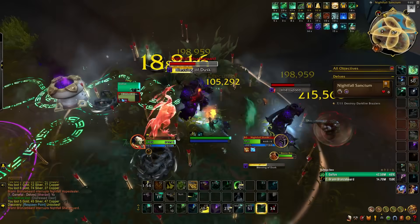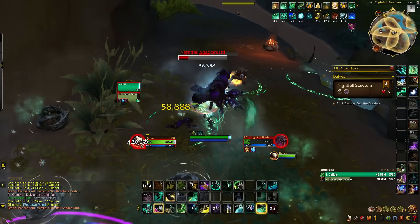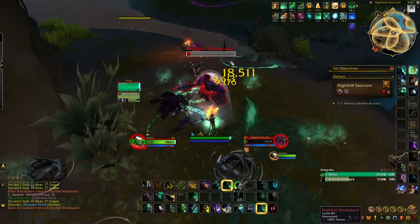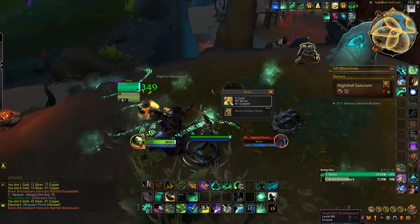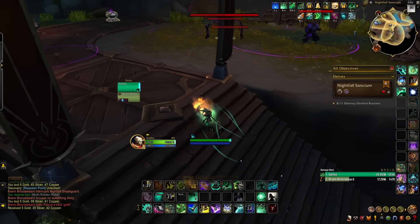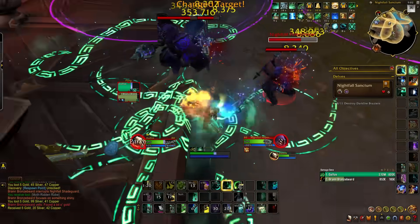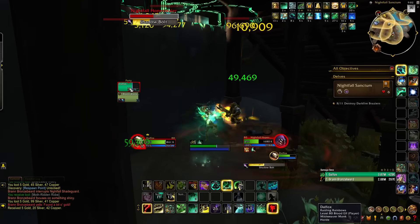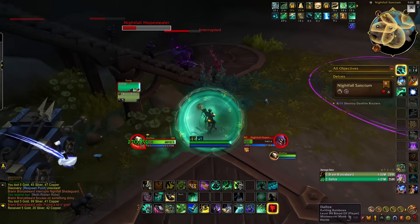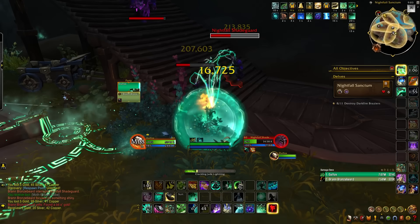Another easy way to get champion track gear on a brand new character is to spam delves, either at tier 7 or tier 8. Tier 7s are a little easier, but tier 8s are more efficient because you also fill your great vault with hero track items for the weekly reset. Delves are fantastic for raw gear drops — you're always guaranteed to get an item per run, making them more reliable than dungeons where gear drops aren't guaranteed, though the item you receive is randomized.